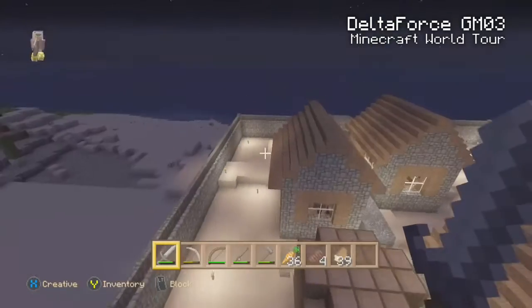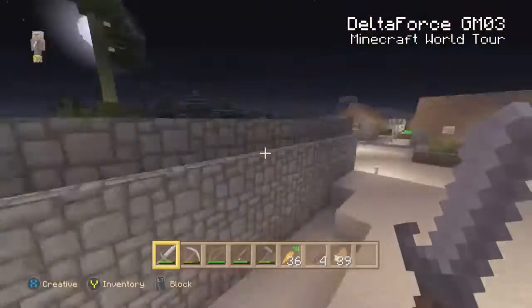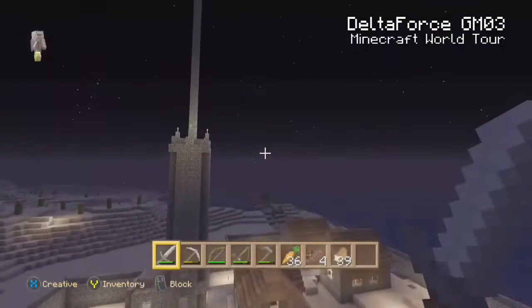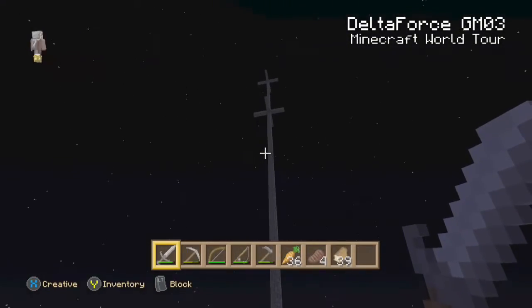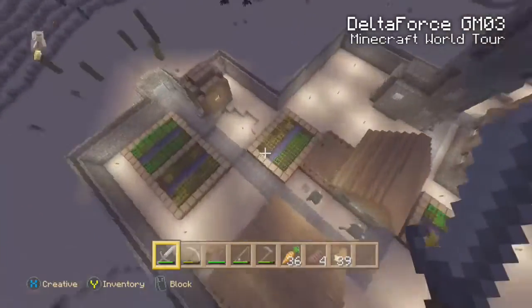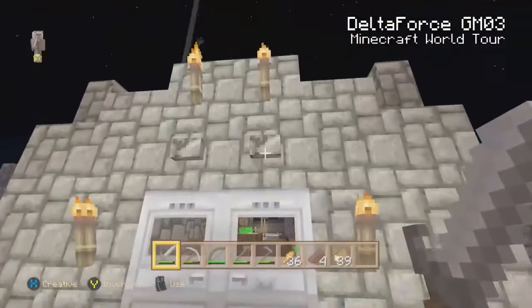Basically I was just digging that humongously long hole and I found a village. So then I gathered all of the cobblestone that I got from that hole that I dug, and I used it all to make that tower and these walls that are surrounding the village. So yeah, this is pretty crazy.